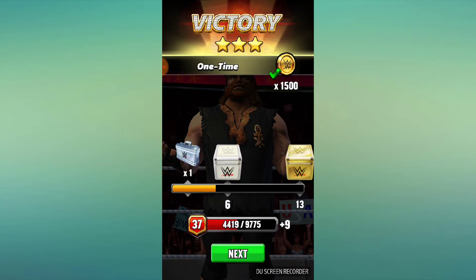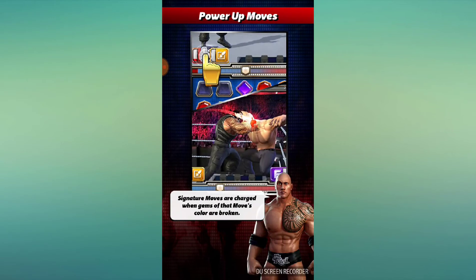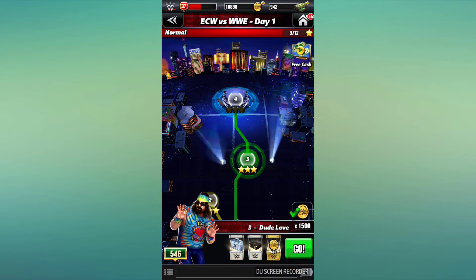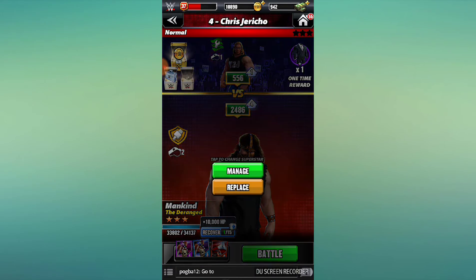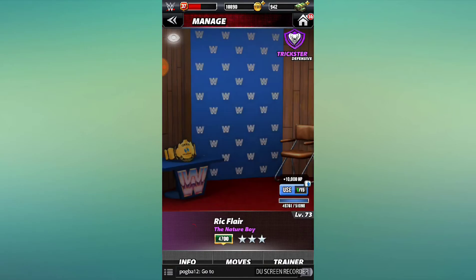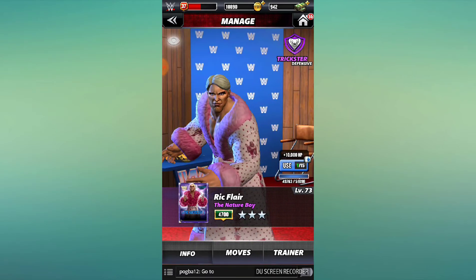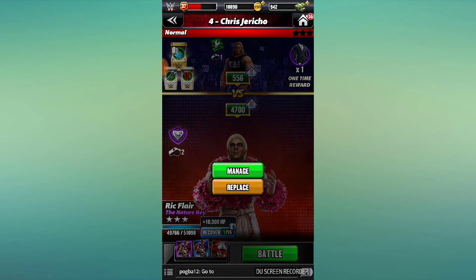Right now for Mankind I need a lot of training points and a lot of cash, so I want to get him leveled up. I actually don't have any of my three-stars currently maxed. Where is my Ric Flair? His max right now is a hundred and I have him currently at 73, so a lot of cash still needed for Ric.